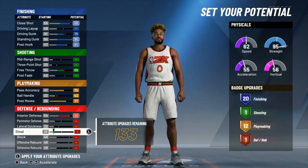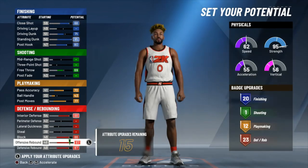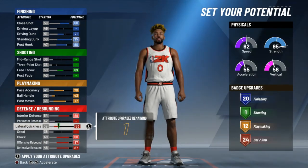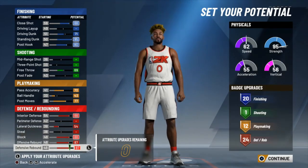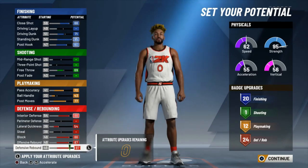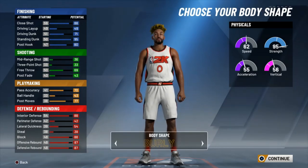Post Moves are gonna max out to get 12 playmaking badges. Interior Defense we're gonna max out. Block, Offensive Rebound, and Defensive Rebound we're also gonna max out. With these last 15 you can put them into Lateral Quickness or Steal — it's really up to you. I'd probably take Lateral Quickness to help with hedging and possibly switching on pick-and-roll defense. The layout — 21, 12, 24 — makes you pretty great on the inside, both offensively and defensively.